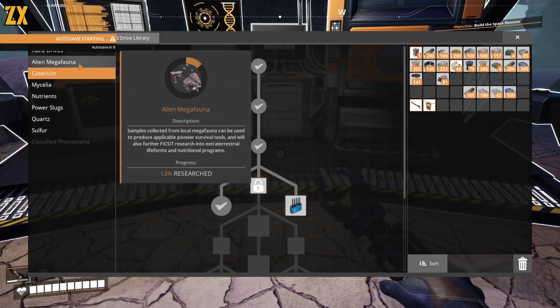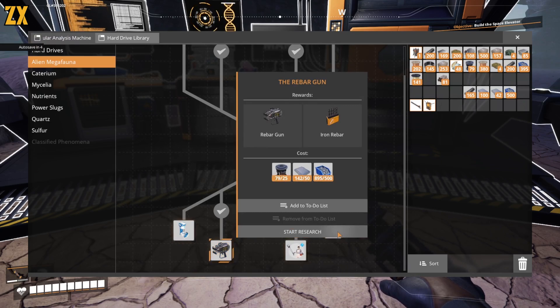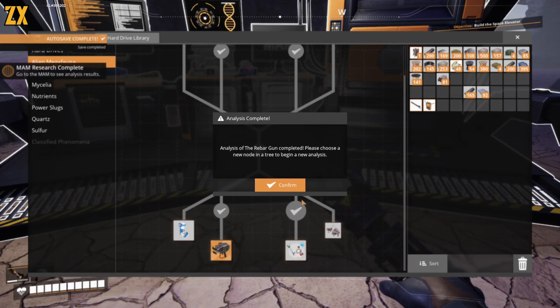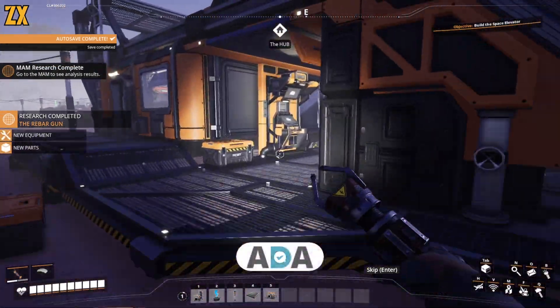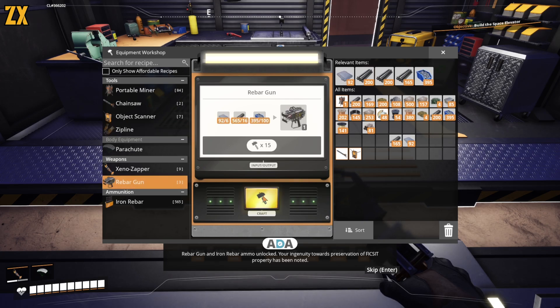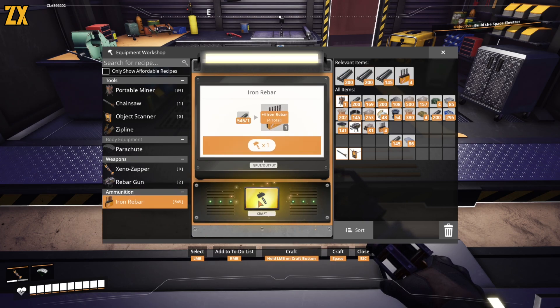Caterium — I see the rebar gun. Let's check it out. Rebar gun and iron rebar ammo unlocked. Your ingenuity towards preservation of Fix-It property has been noted. You earned a micro break. Welcome back — I hope you feel refreshed. I do, thank you.